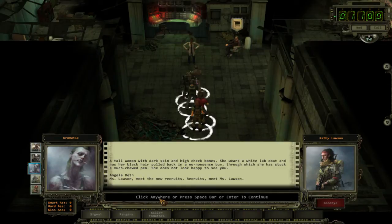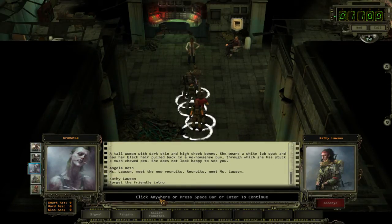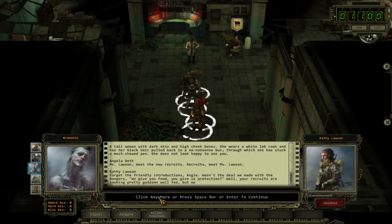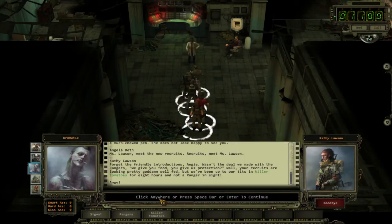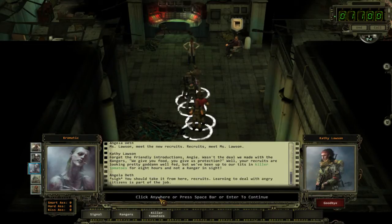I got here right as the call came in. Recruits, meet Ms. Lawson. Forget the friendly introductions — wasn't the deal we made with the Rangers: we give you food, you give us protection? Well, your recruits are looking pretty well fed, but we've been up to our necks in killer plants. You should take it from here, recruits — learning to deal with angry citizens is part of the job.